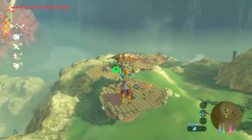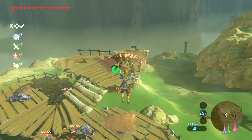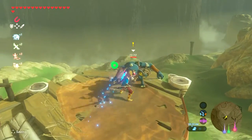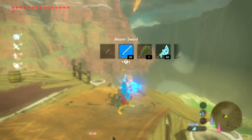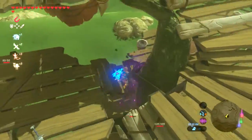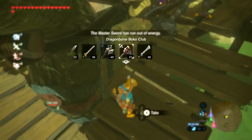All you have to do is glide over here to this platform and essentially just kill everything — just kill it all. I'm fast forwarding this part because there's quite a bit of them to clear, but as you see, you'll pick up the Knight's Claymore there.